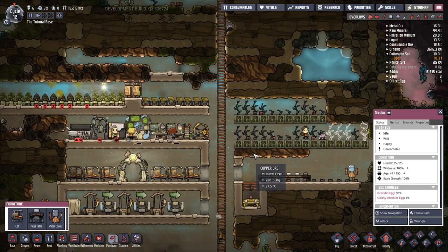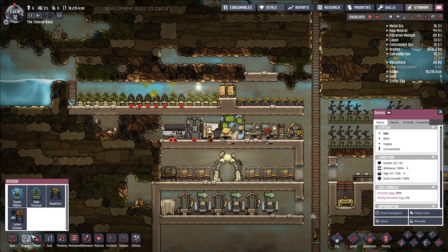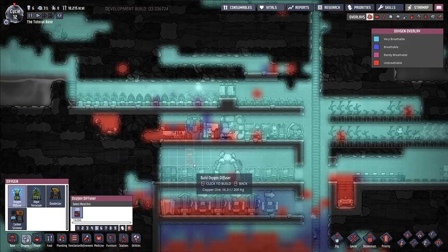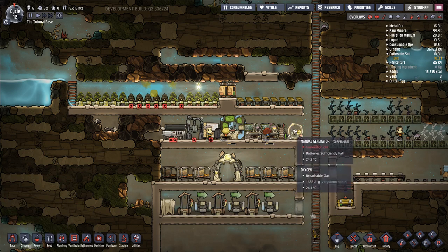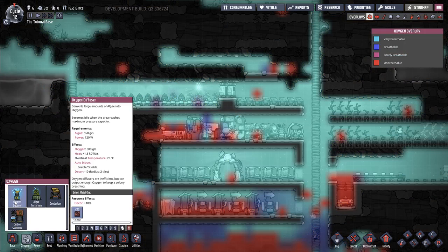Now I want to talk about oxygen options. There are really two big ones to debate between. The first is the oxygen diffuser — very straightforward, works pretty well, nothing wrong with it at all. It requires power to run, but power is simple to set up at only 120 watts. A manual generator provides 400 watts, so one guy running it can power basically three oxygen diffusers. These diffusers produce quite a bit of oxygen — a duplicant only consumes 100 grams per second, and just one diffuser is sufficient to provide oxygen for five duplicants. It does burn through algae at a fairly quick rate of 550 grams per second, but it's easy to set up with just a manual generator, a battery, and some diffusers.